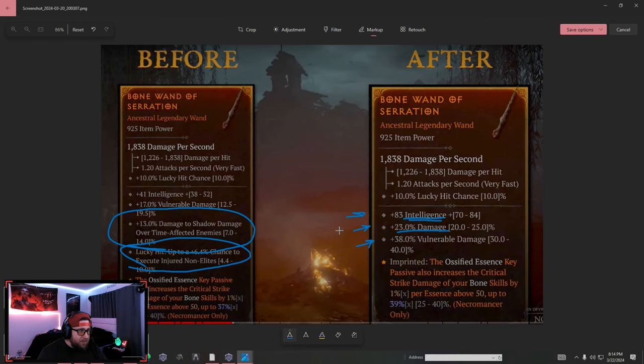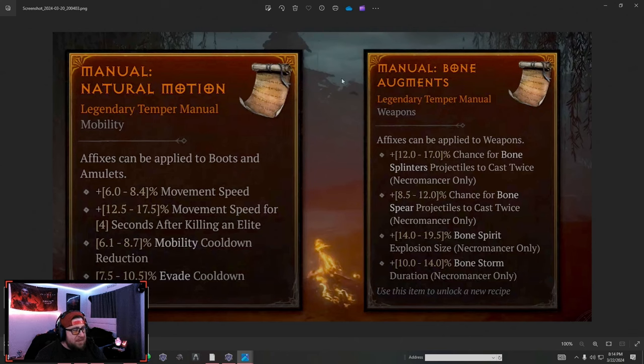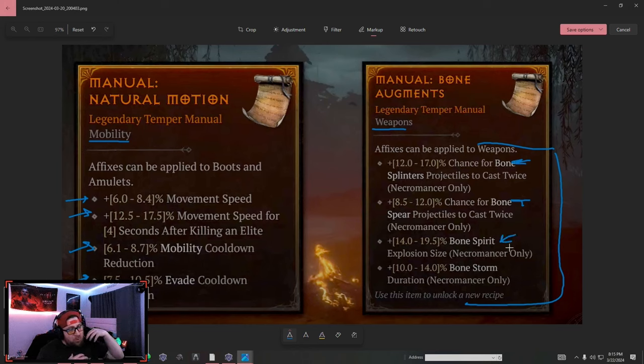We're getting a brand new affix slot, and the way we're going to fill it is through brand new Manuals coming into the game. Manuals can be found anywhere in Sanctuary — dungeons, bosses, overworld, events, chests — they're just going to be everywhere with no particular place to target farm. These Manuals are going to be how we add additional affixes to our items. Each manual is different and set by category: mobility, weapons, defense, resource, etc.